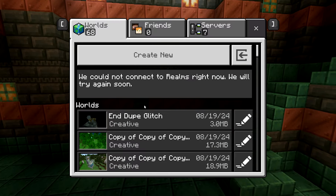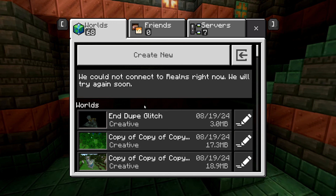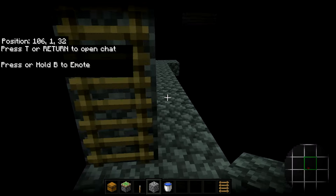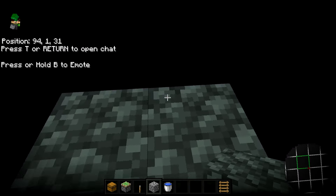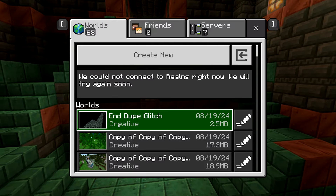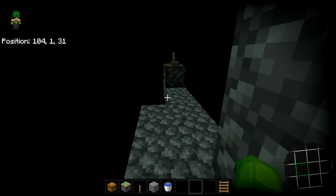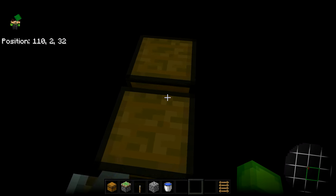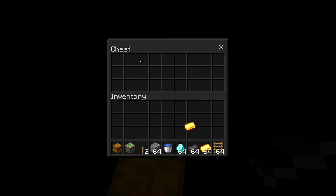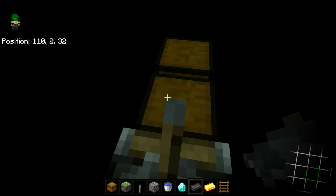Press escape and save and quit. If you're doing this on realms, wait about a minute before going back in. If on single player, you can open your world again instantly. Go back into your world and as soon as it loads, pull the lever then make your way to the other chunk, and press escape and save and quit again. Wait the same amount of time as before, then go back in. If you did everything correctly you should see two chests — one with the original items, and if you check the other chest you'll find all of the duplicated items just like that. Remove the extra chest and repeat this glitch as many times as you want to get all the items you'll ever need.